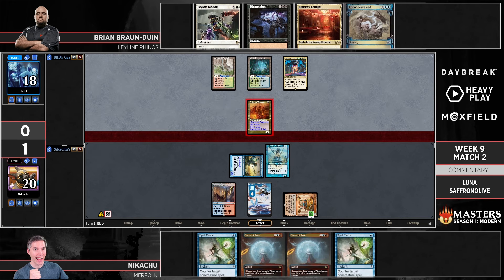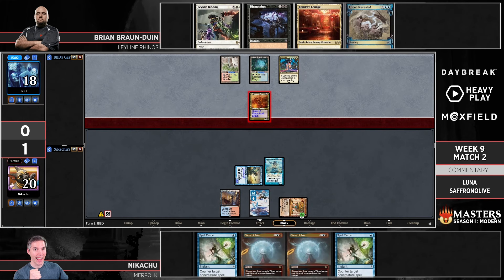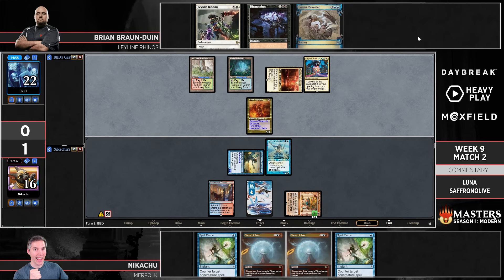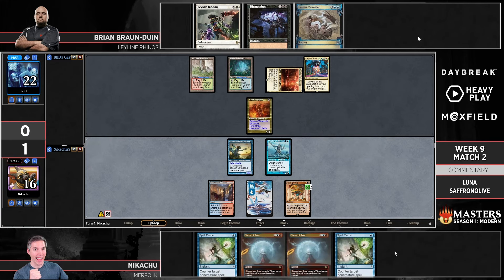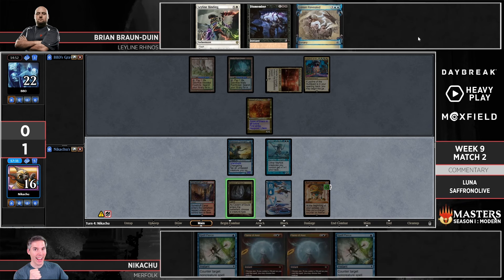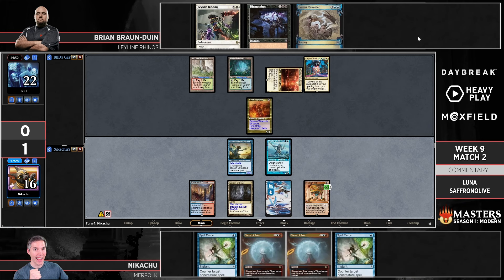The Spell Pierces can help depending on when BBD starts firing off removal — Merfolk might catch it with Spell Pierce. Here's the attack, gets in for four, gains back four life. What do you think of the Leyline-Scion interaction as far as its strength in Modern? It's kind of polarizing — some decks are just not well equipped to deal with it. Creature decks have a really hard time, but Blue-White Control doesn't really care about the combo. It creates very polarizing scenarios where against some decks it's almost an auto-win, and against other decks it's kind of just down a card with the Leyline.